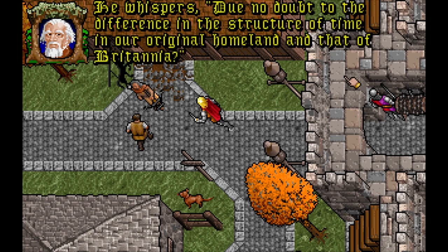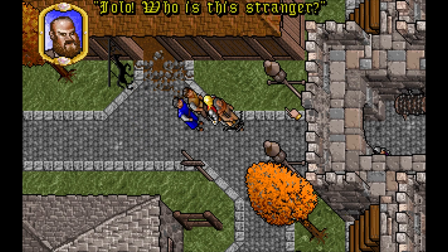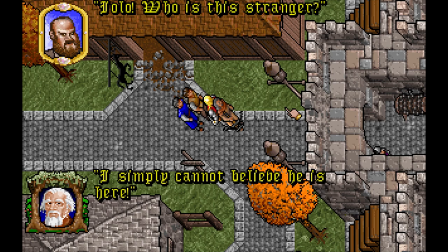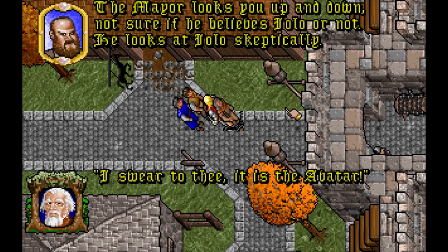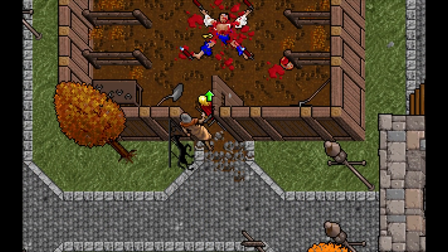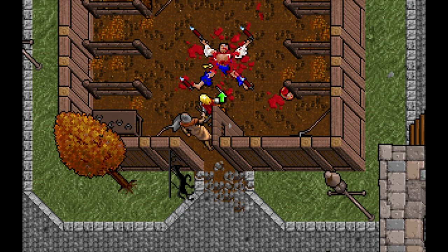Having reacquainted with Iolo, the mayor of the town arrives to present the first quest: to investigate a tragedy that has happened in the nearby stables. This scene immediately sets the mood going forwards. While other Ultima games have tackled delicate and uncomfortable subjects, the new engine and improved visuals allow the game to show the horrors of the world in more detail — the first real indicator that Britannia would be far more brutal than before.